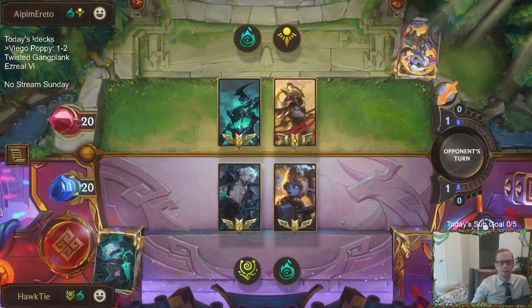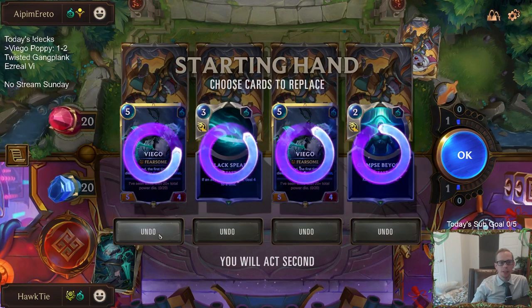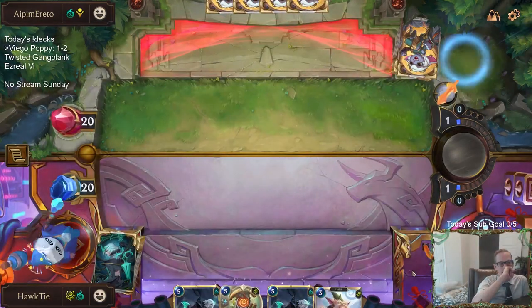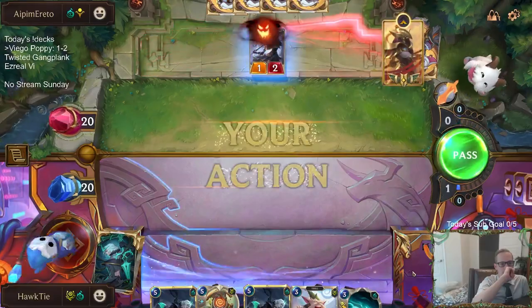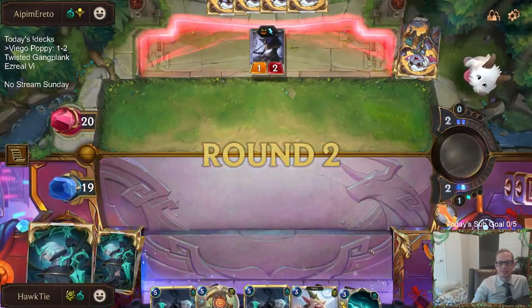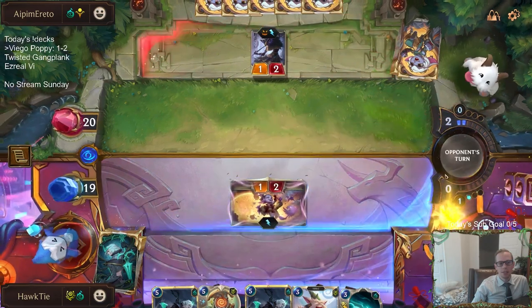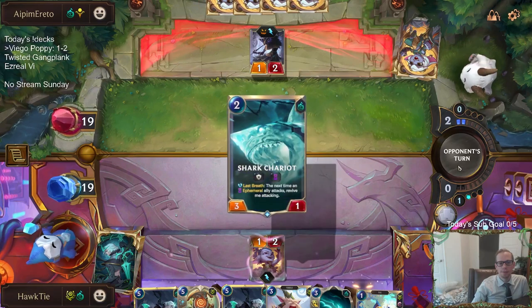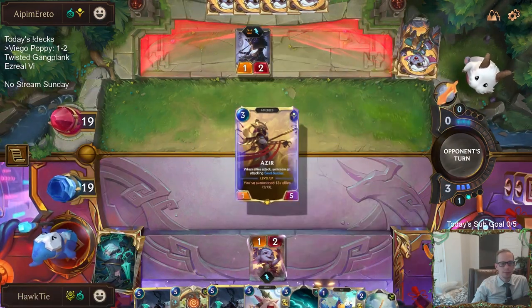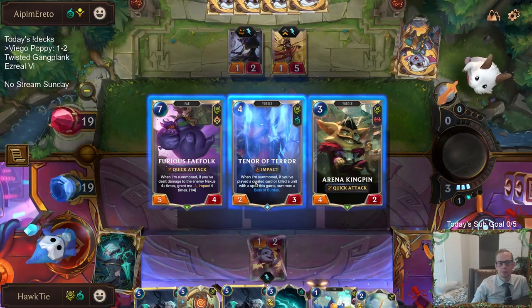Alright, Hecarim Azir. We really haven't had those kind of hands yet at all - we haven't curved out into our champions. I guess we'll just keep a Viego again. What is this garbage we have over here? There we go, it's better now. I think we've mulliganed three plus cards every single game - that's not a good time.